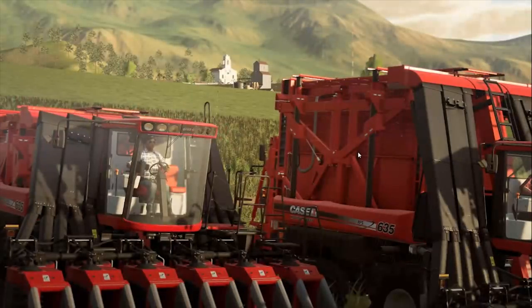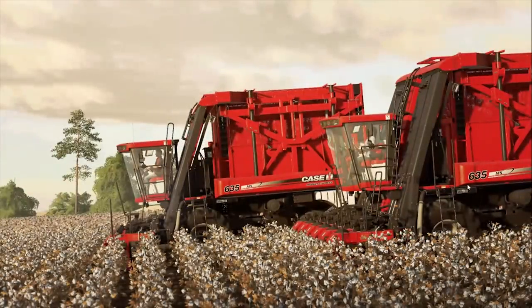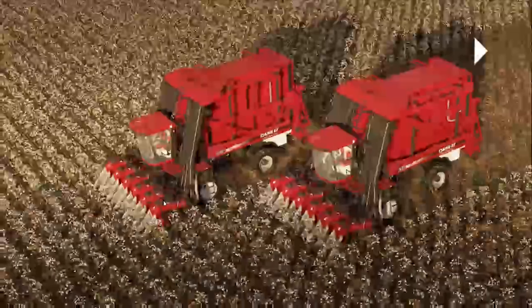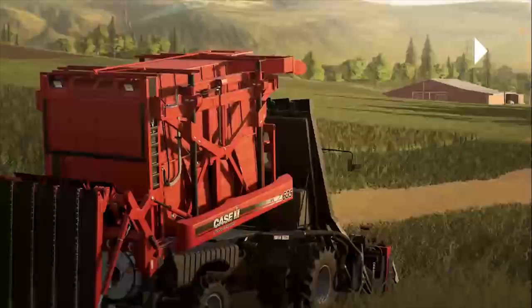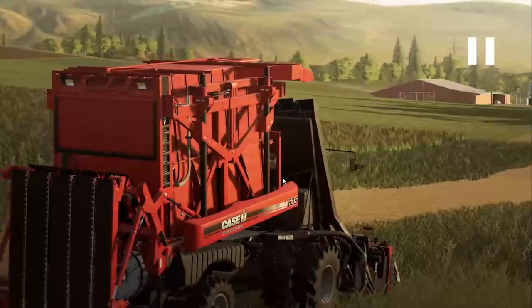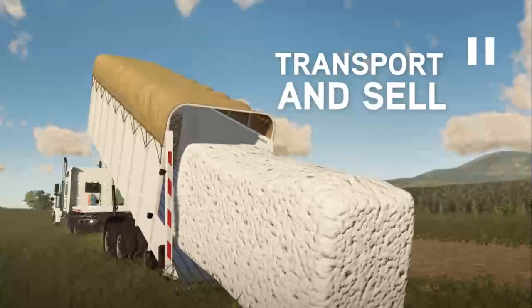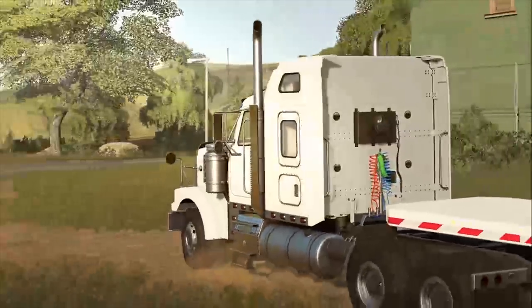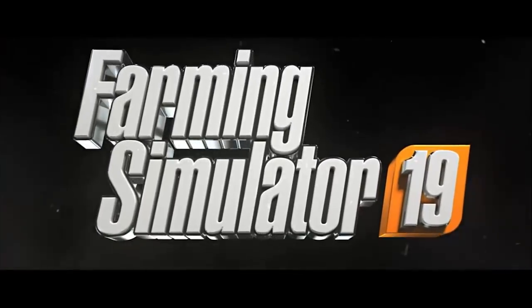We've got a new potato harvester in game — completely different to the old one. Can't wait to do cotton harvesting. We have cotton bales — look at that! I've never even seen that before. They didn't show that at Gamescom. We've got a huge cotton bale being pushed at the back of this machine. Don't know how you're going to load that — obviously with a front loader, but I'm assuming we're going to have ways of doing so. There we go — so this is how you load the cotton: you drive up to it, and this is obviously the automated way of doing it. You can load the cotton bale up onto the truck. Looks like you get about two per trailer. So there we go — Farming Simulator 19, just a quick overview.